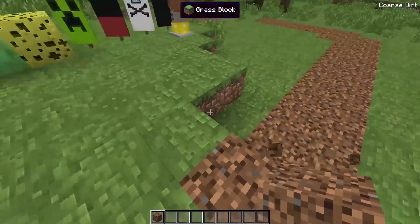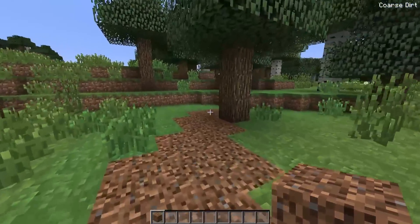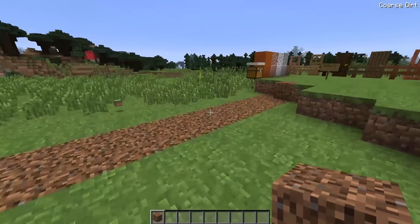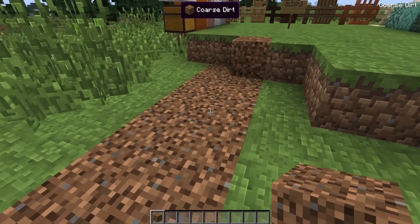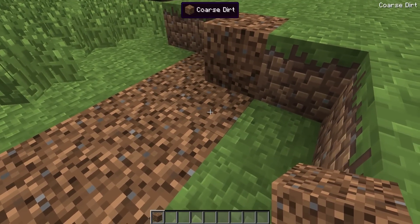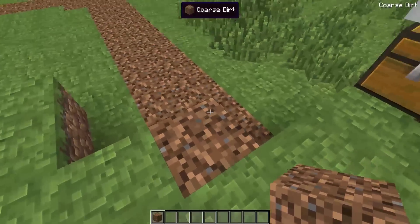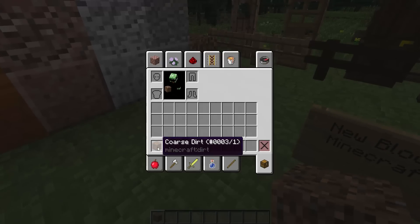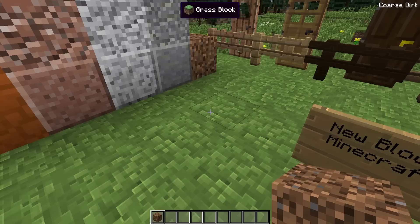While it's coarse dirt, it'll actually remain dirt, which is kind of cool. It's useful for things like making a little path, as I've done here. I wish there was an easier way to craft it — I saw a few Reddit posts about maybe hitting it with a hoe to turn it into coarse dirt, which would be interesting. But if you want to craft it, it's a shaped crafting recipe with two dirt and two gravel, which gives you four coarse dirt — which is a fair recipe.